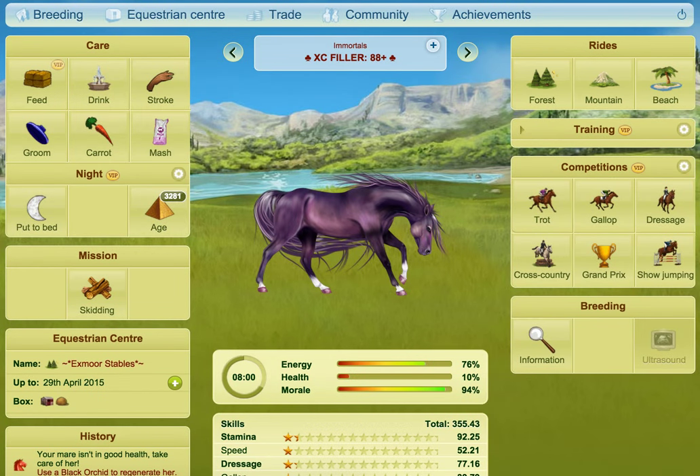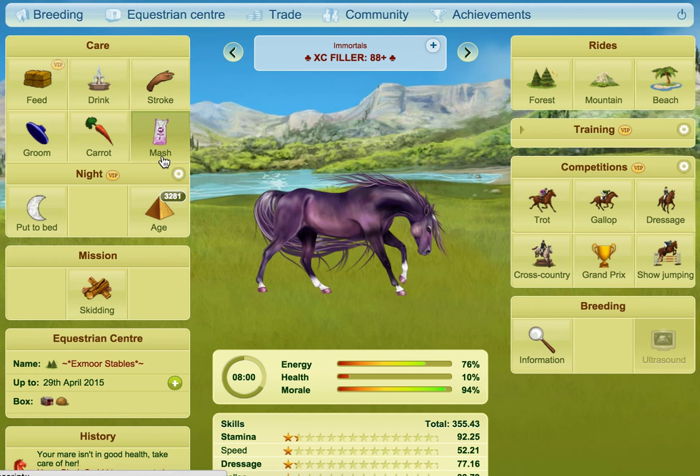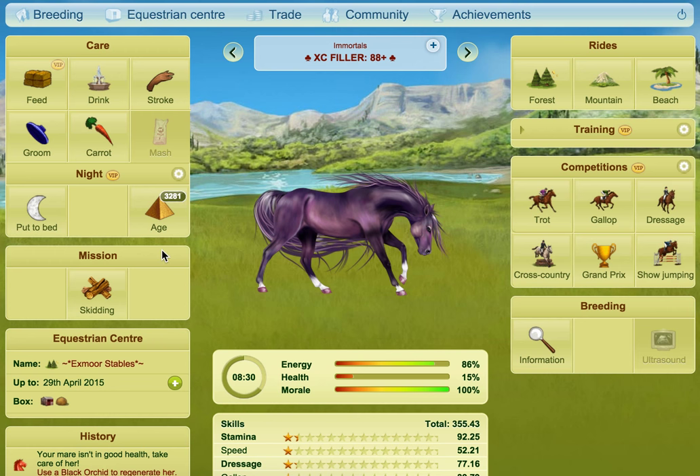If your horse is low in energy, low in health, or low in morale, one thing you can do is give it a mash. If your horse is between 2 years old and not over 25, you can click the mash and we added on energy. The most you can get is plus 10% energy, plus 10% morale, and plus 5% health.